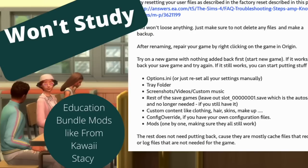Last but not least, there's the issue of teens not being able to study. If you seriously don't even have that as an option, chances are there is a problem. This calls for essentially a factory reset — it has to do with corrupted save files. However, there are also mods that can cause this, particularly the Education Bundle mod from Kawhi Stacey. Remove that and try it first before going through the full reset.